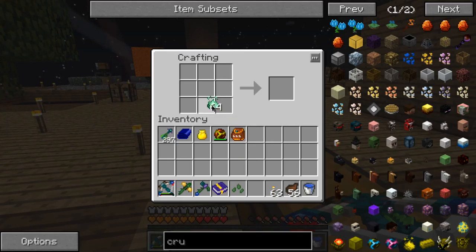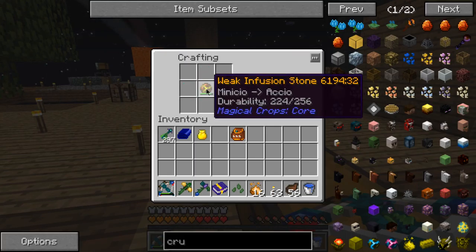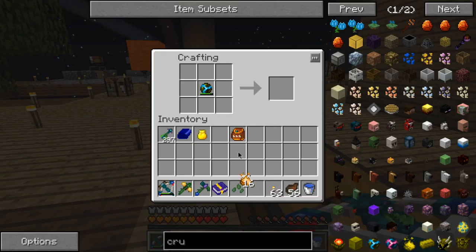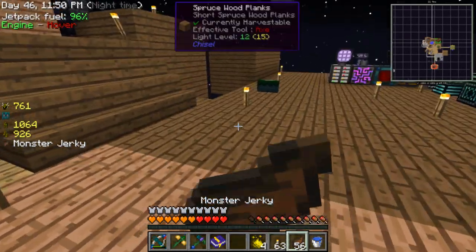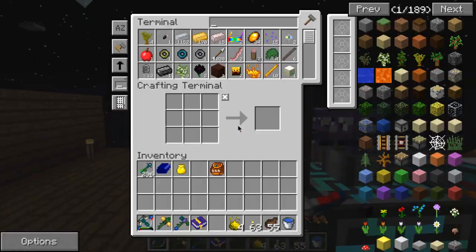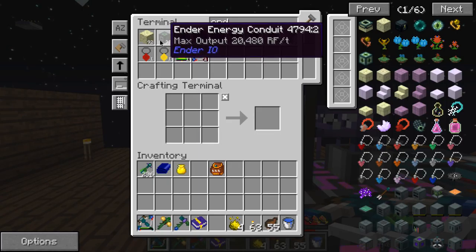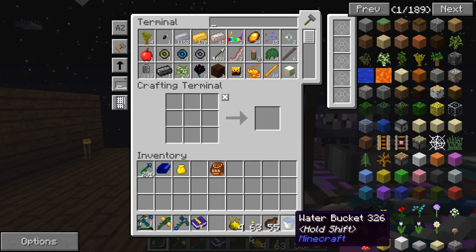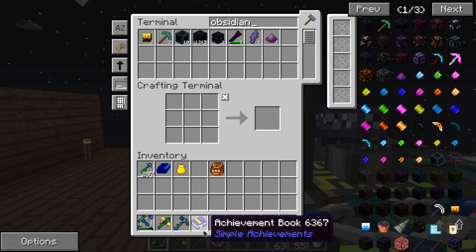I'll make the obsidian thing. I need crucio — now I can craft it. Off camera I went back to the End and found like 200 enderpearls, and I've already spent like four stacks. I managed to make some super awesome energy conduits. I can't spell obsidian seed.